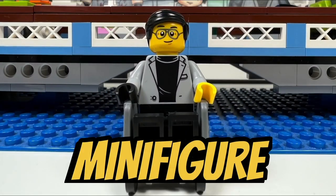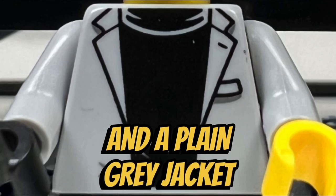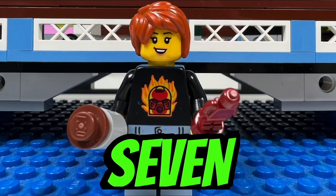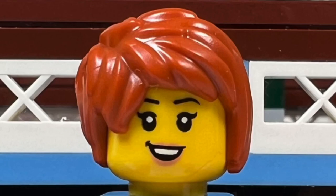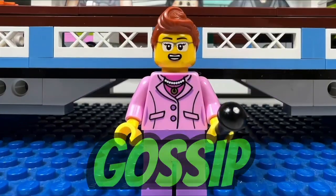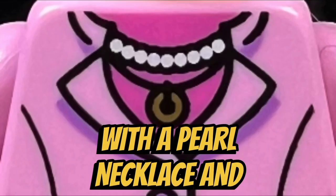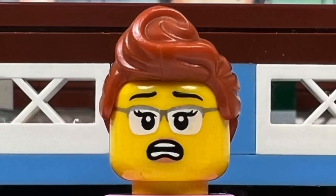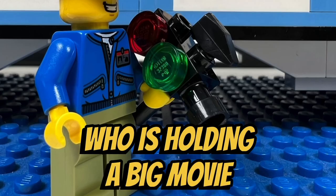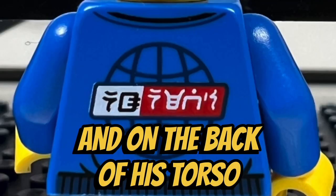I like the Cyrus Borg minifigure who comes with a molded wheelchair. He's wearing glasses with a plain black haircut and a plain gray jacket and black shirt, and he also has on one black glove. I like the Racer 7 minifigure with her cool brown hairpiece — she has a bionicle flaming head on her front torso and a cool design on her back torso. I like the Gale Gossip minifigure with her ponytail hairpiece. She's wearing glasses with a pearl necklace and a pink jacket and shirt, and she has an alternate face where she looks worried. I like the Vinnie Fulton minifigure who is holding a big movie camera. He has on a blue jacket with a name tag, and on the back of his torso is a global symbol.